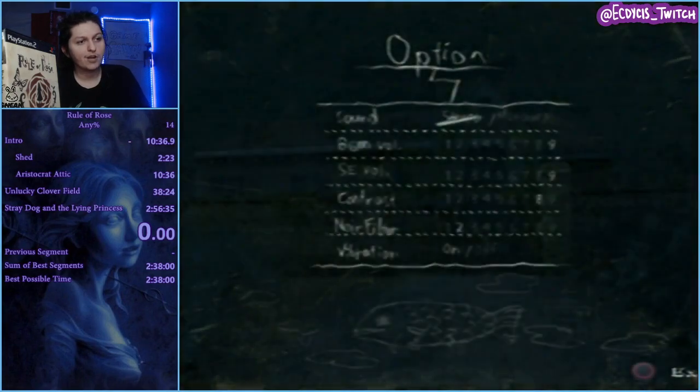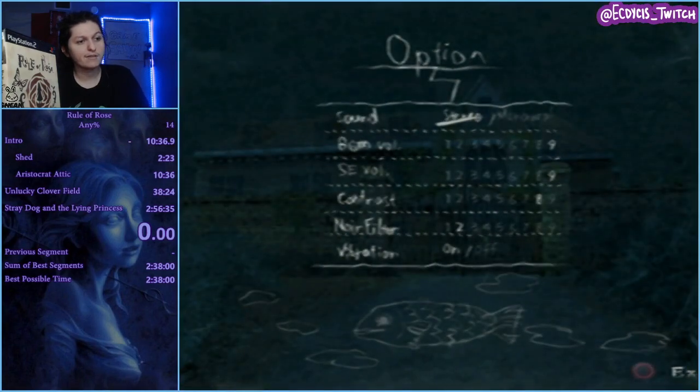Here are the options. Contrast makes things brighter — have it on 8. Noir Filter makes things static; have it low, or else it's going to look like a CRT television. It's terrible.